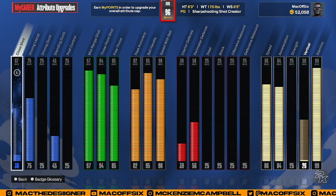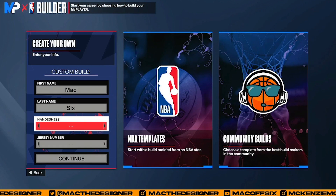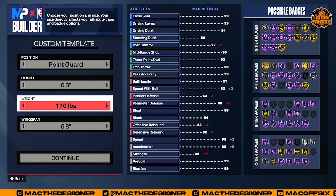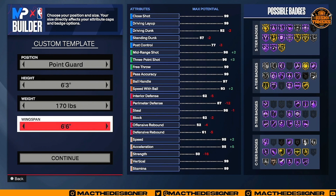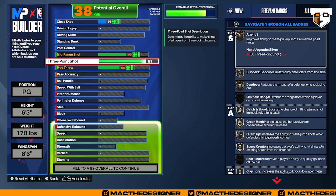So I'm gonna show y'all what I'd do if I was to change the build. Hand doesn't matter, bro — hand literally does not matter. Guard, we're going 63, lowest weight. Going all the way down to get a 98 mid-range and I'm going to put my three-pointer at a 94.